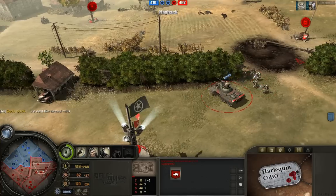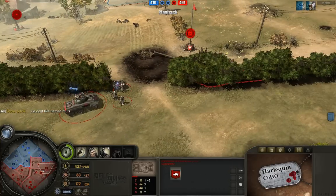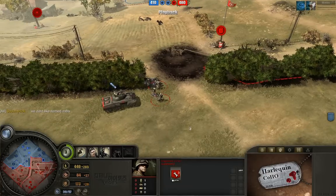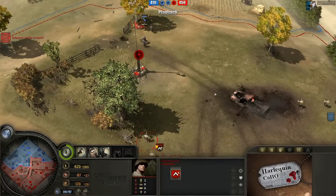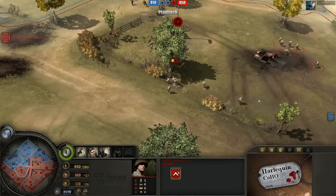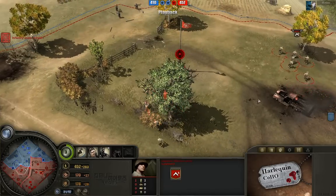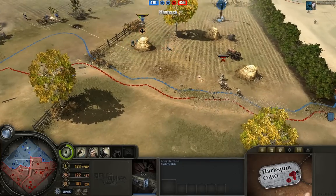I counted up before and counted seven army items for Automate. I don't know what his eighth army item is, but he should definitely consider having the Minesweeper radius upgrade, because that's a really cool drop. It increases the Minesweeper radius by 50%, which is basically the entire screen — you can see mines everywhere.